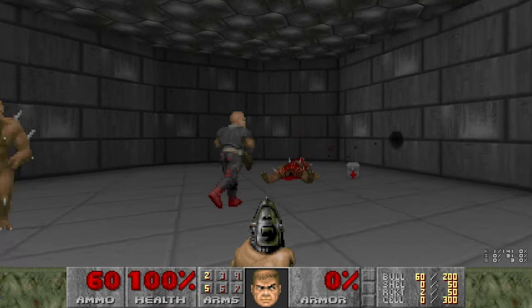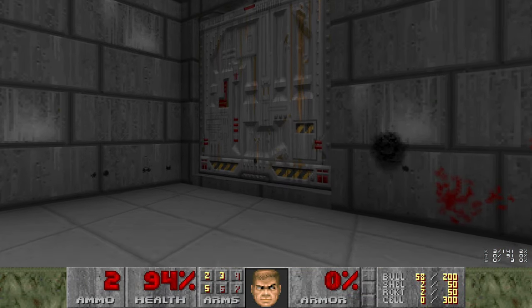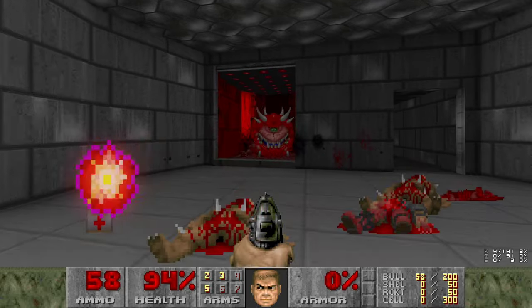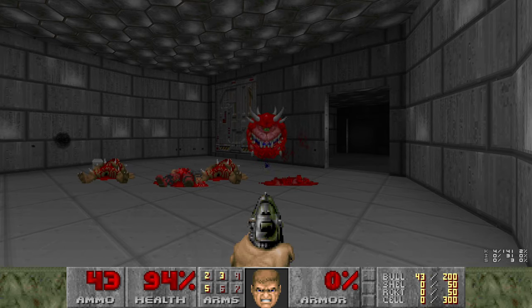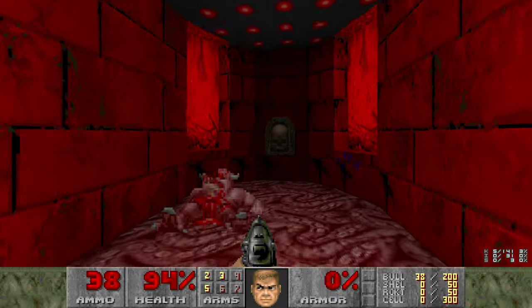Let's grab this shotgun because it's useful. Usually the imp wins - that's kind of ridiculous. Oh no, we're gonna have to pistol the Cacodemons. I missed a rocket - this is my penalty. Okay, we did it.